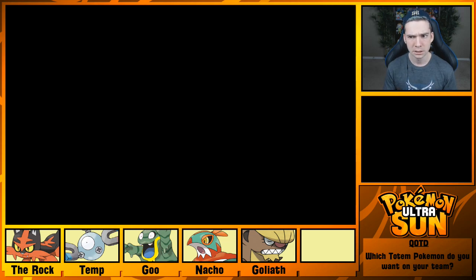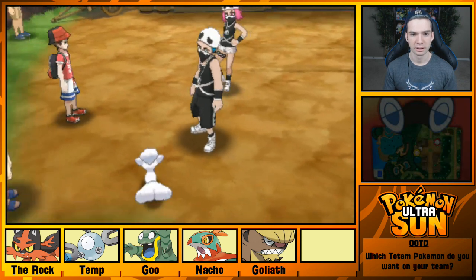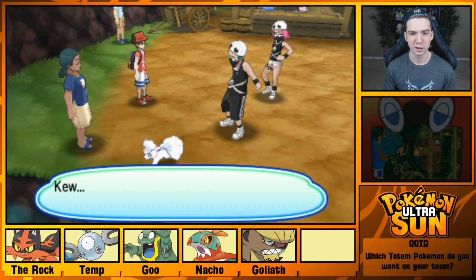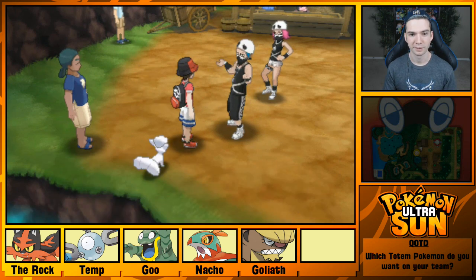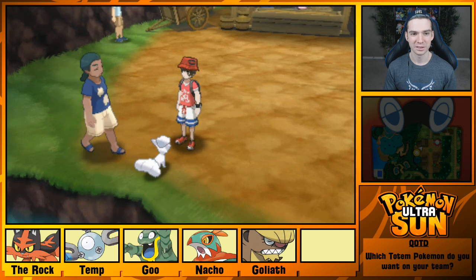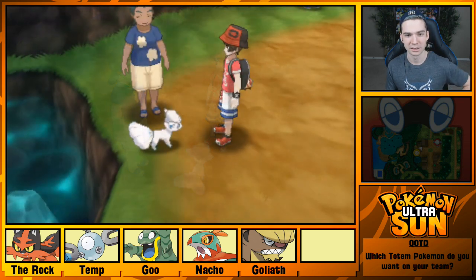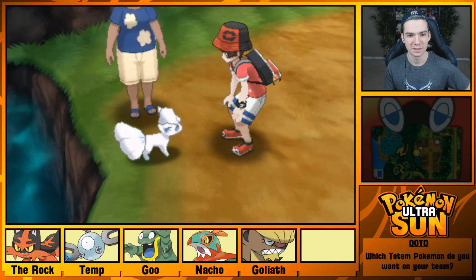Defeat Team Skull grunts — got a piece of me! The girl's going to take me on too? It's all their fault just because they wouldn't hand over that bottle cap! That's epic — I'm just stepping in between. You got lucky, Vulpix. The lady gave me something for helping out, because everything's going to be alright now. Aww, so cute.